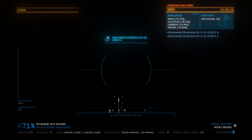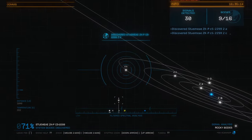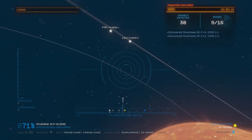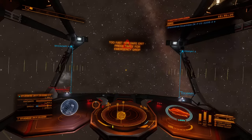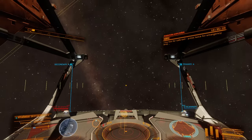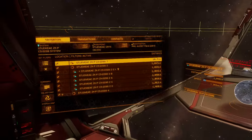Oh, here we go. Very nice — we'll definitely go after that then. The last thing we need is to just drop out and hurt ourselves. So we'll head over to this guy here and get ourselves locked in on Super Cruise. I'll be back when we're almost there.